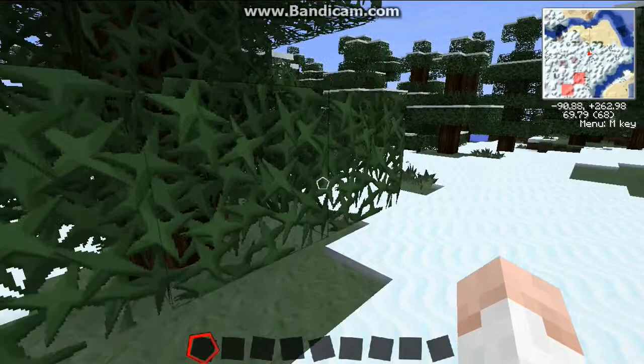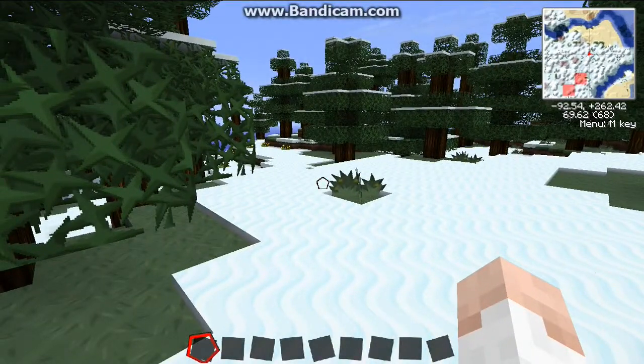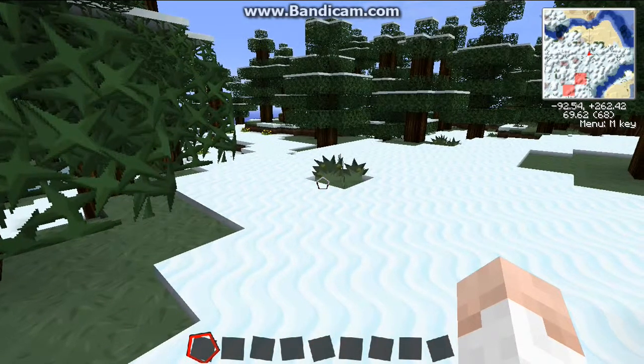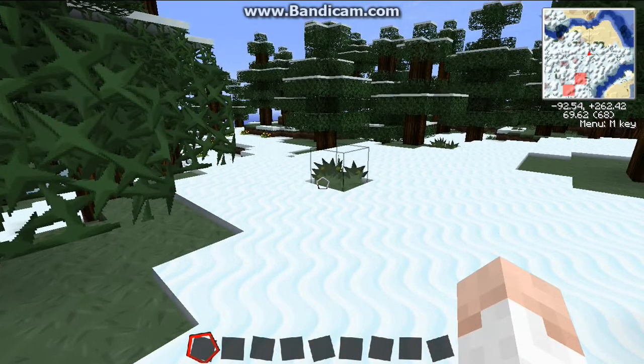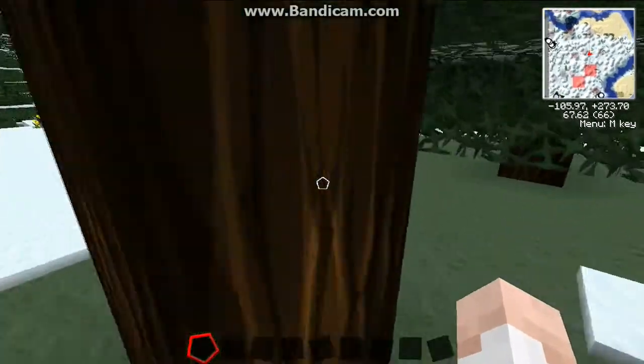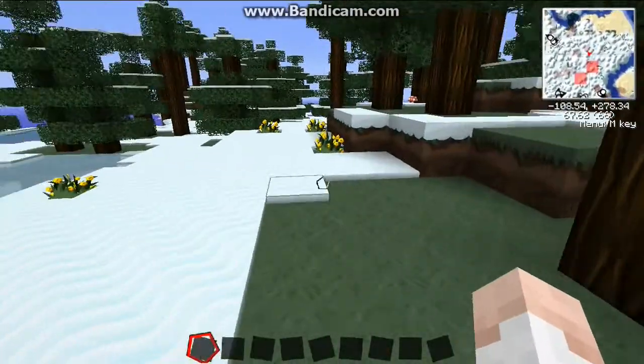This is a mini map that lets you see the terrain — you can see where your positioning is and you can see all the different things around you. You can see the snow out there, some sand dunes, and there's red squares over there. I'm just going to go have a look at those. This is a great mod.